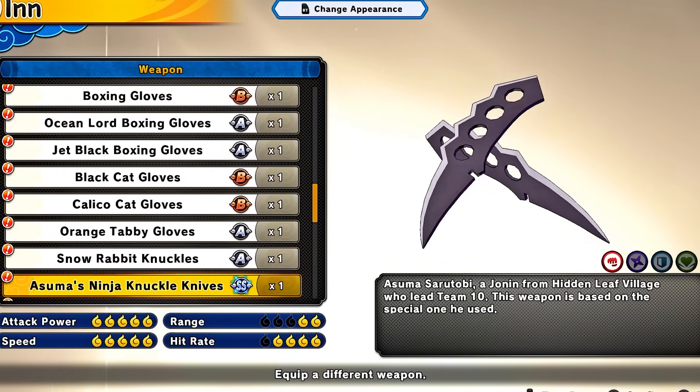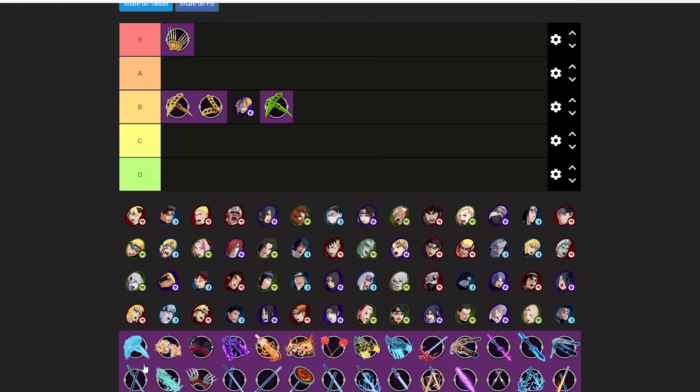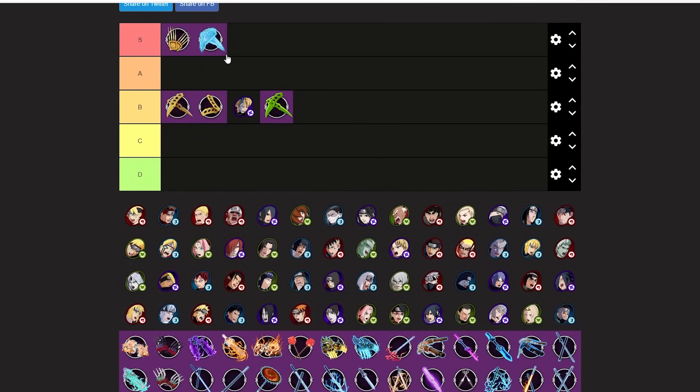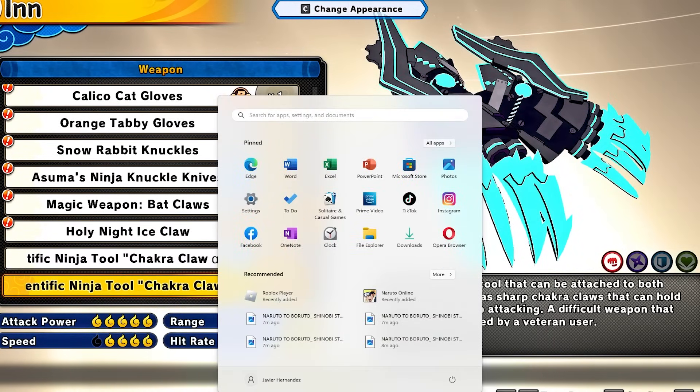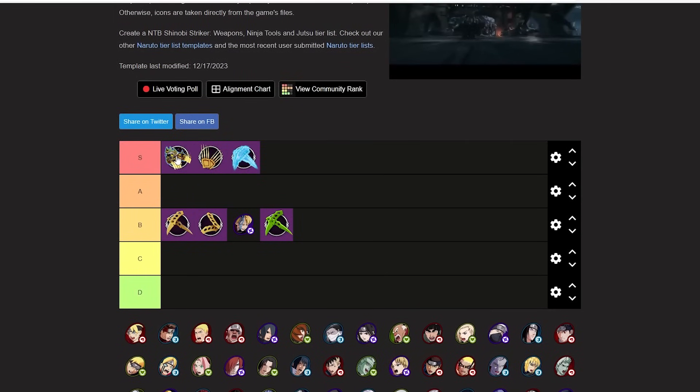SS Awesome Knuckle Knives got nerfed to the ground but they're still really good — still pretty OP. I'd put them at low S-tier. I still see people going crazy with these. It's not what it used to be but it's still pretty good. Chakra Claws for ATK are OP — still S-tier. It got nerfed but we did lose that infinite triangle. Still a great weapon if you're an ATK main.